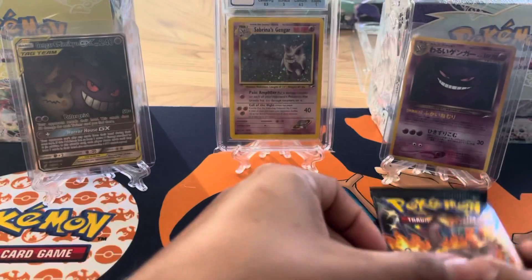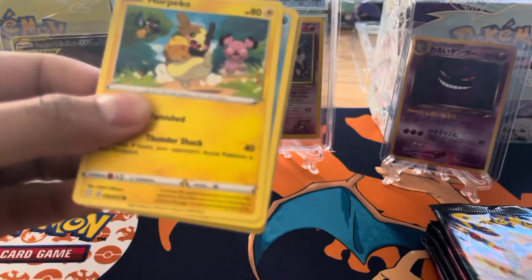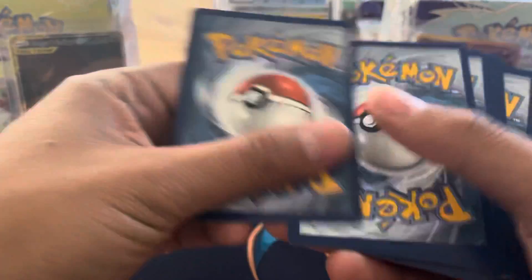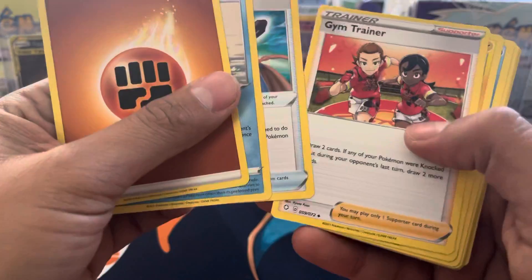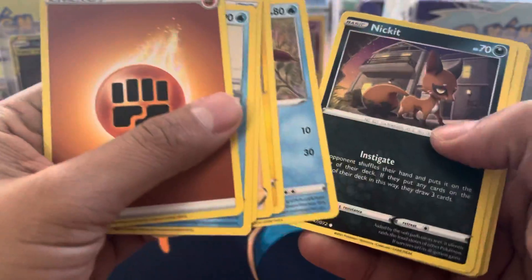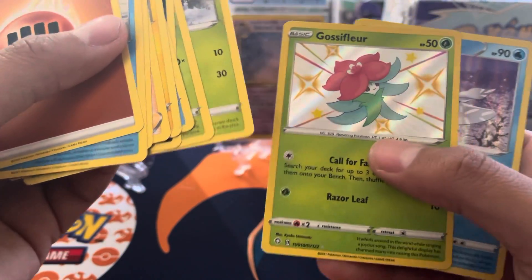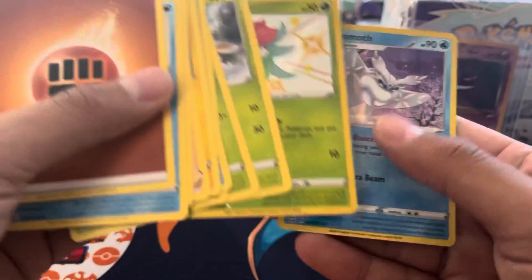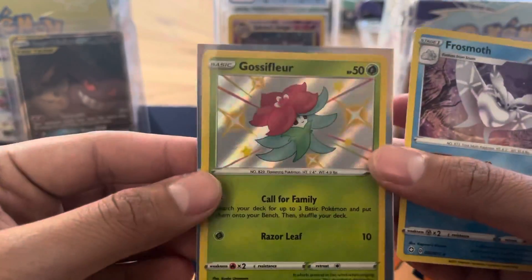Now let's get two Shining Fates — I haven't opened these in a while either. They're hard to get but they're getting a little easier. Stocking up on the Pokemon, you've got to, right? Gym Trainer, Mopeco, Nickit, Kukiyama — ooh, a baby shiny Gossip Thrower! And a Frostmoth Hollow. Not bad, not bad — I don't think I have this baby shiny yet. Baby shinies aren't bad, I'll take them all day.